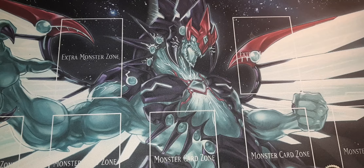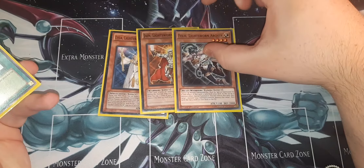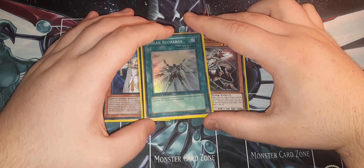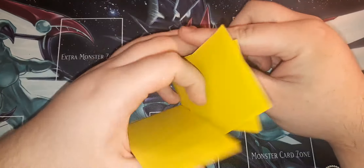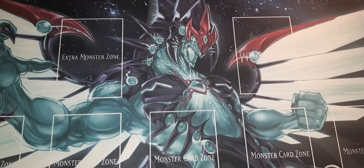I am playing Lightsworns in the deck but I don't have a lot. Like I said, there's still some that I'm waiting on and some that I have to purchase. So for right now I just have a Lyla, a Jain, and Ryko. And then I'll have one Solar Recharger. I'm waiting on like three Raiden, Garoth, cards like that. So this is definitely going to be upgraded over the next couple of weeks, but for right now this is the small Lightsworn engine that I have.